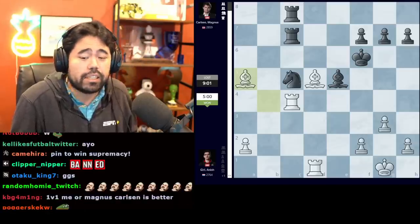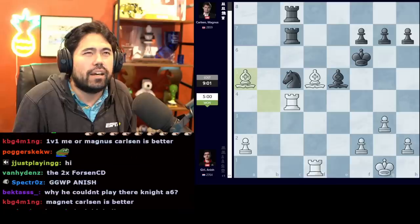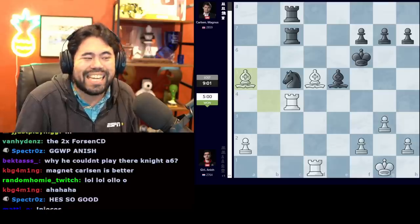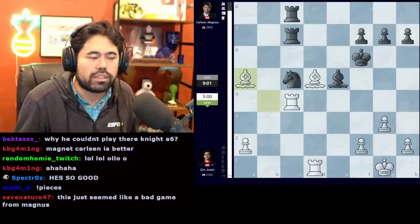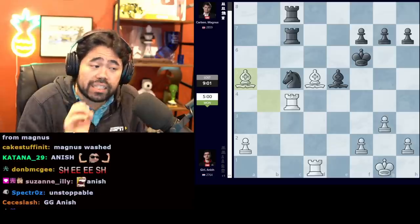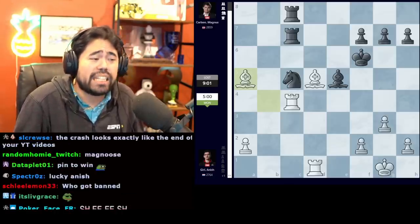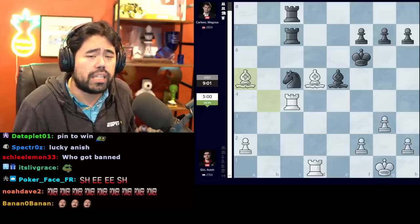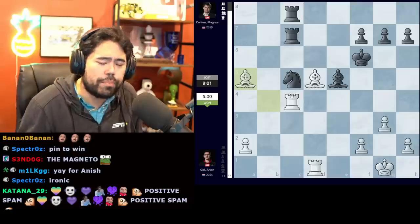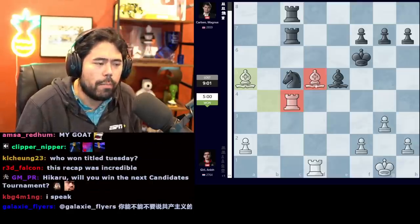It's poetic — 12 years to the day from the first and last time Anish beat Magnus, he wins for a second time in Tata Steel with the white pieces. A masterful game, pretty much perfect from start to finish. Anish takes the sole lead in the Tata Steel Masters with three points out of five. Magnus is the world champion and will probably find a way to recover, but this is a very, very big win for Anish.